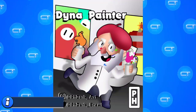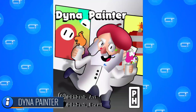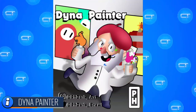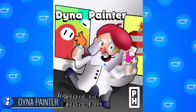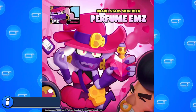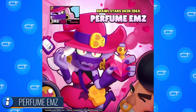We have Painter Dyna Mike — interesting! Imagine Dyna Mike throwing paint bottles that would explode on your enemies in a colorful burst. That would be so interesting. And for his super, he would throw a basket of colors. That would be really cool.